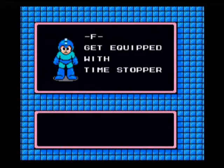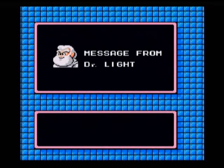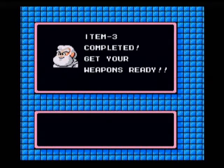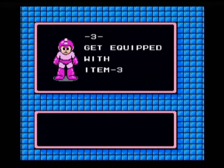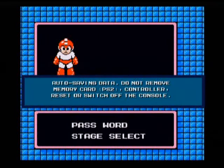As our reward, we get the Time Stopper, which stops time! Awesome! We get something else too — Item 3 is completed, the Wall Crawler! And then we grab a bunch of food pickups.